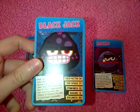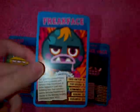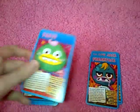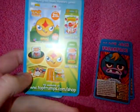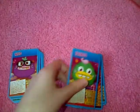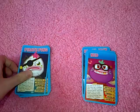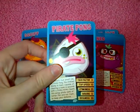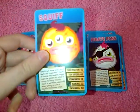Next is Backjack. Freakface — they have mini fact file things on them. Fabio, and this one has like a little advertisement on the other Top Trumps you can get. Ned. Pirate Pong. Squiff.